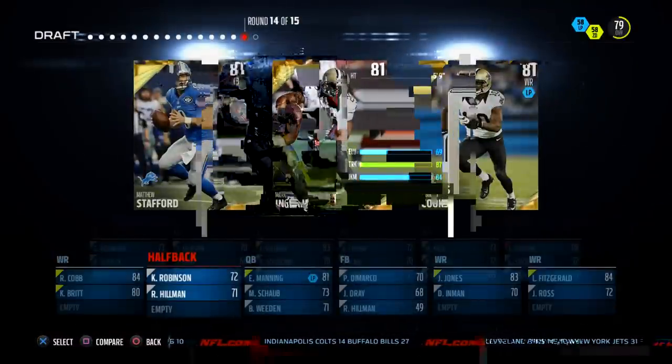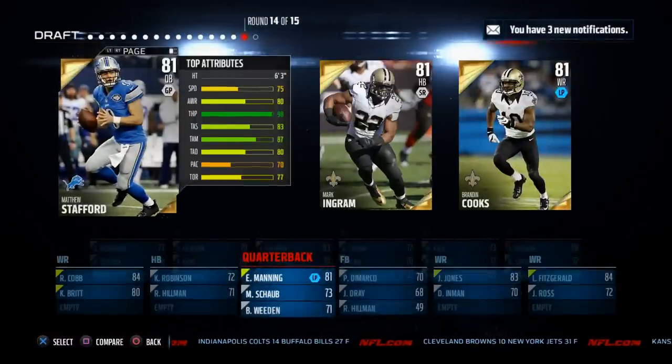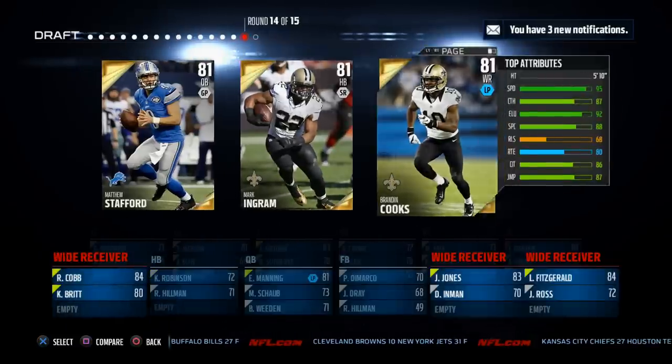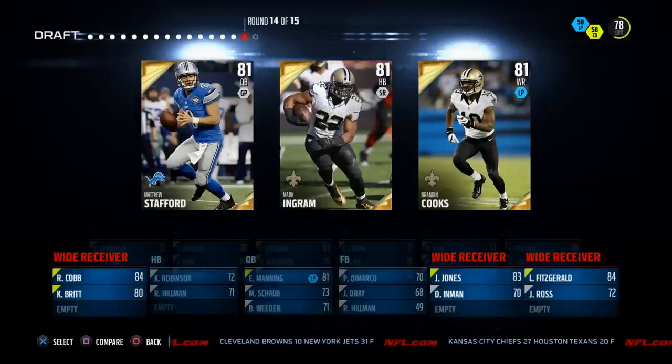Around pick 14 to 15, we get a nice option. Stafford would have been a great pick, and Ingram has 87 trucking. We may not have a lot of running options, so we're going to go ahead and take Brandon Cooks — 95 speed, 86 catch in traffic. We have to take him here.